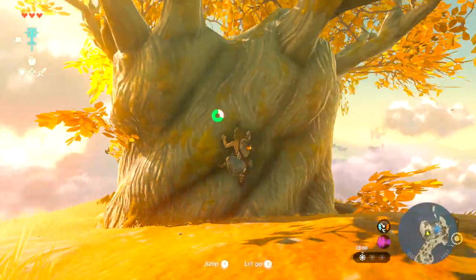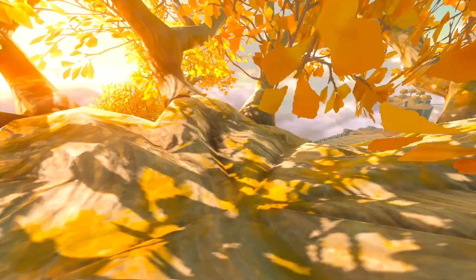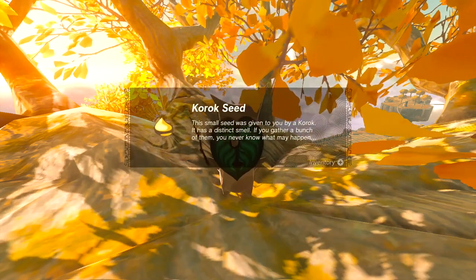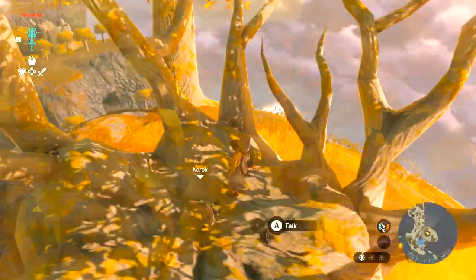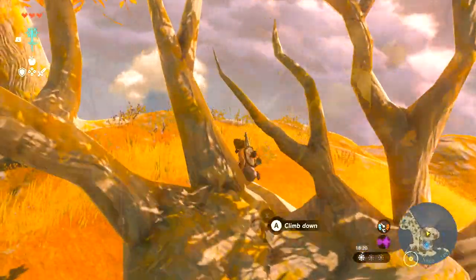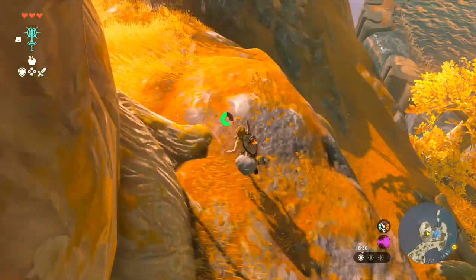Let's have a look at this big tree. Usually there's eggs, or we might have a Korok. Yes, I was right! The more we collect them - well, we do meet Hestu and we can improve our inventory. Let's make our way down. Don't want to break a leg.